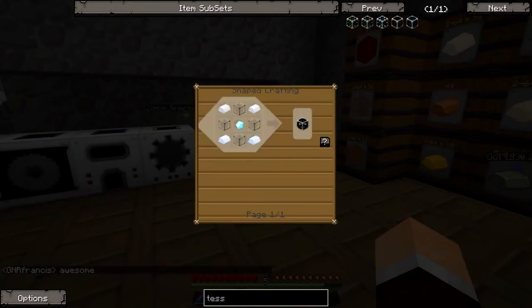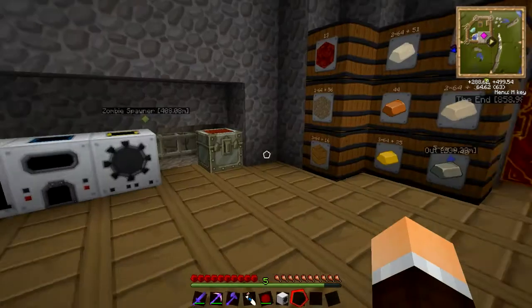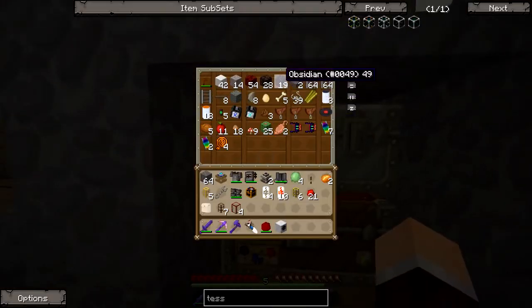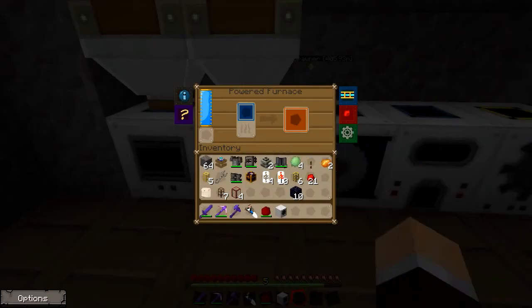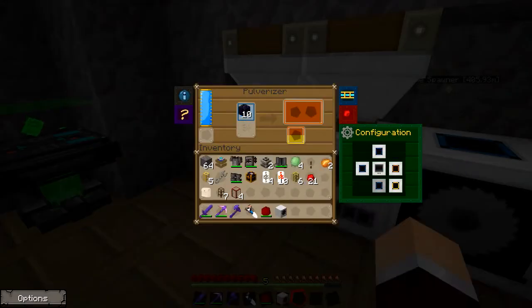First thing we're going to need is a diamond, some tin — oh no, sorry — hardened glass is what we want first. So we're going to need the pulverised obsidian and our lead ingots. We've got a whole pile of lead ingots right there, and we're going to pulverise some of this. I can stop it from going into here if I just change that input to off — I can just straight up pulverise it.